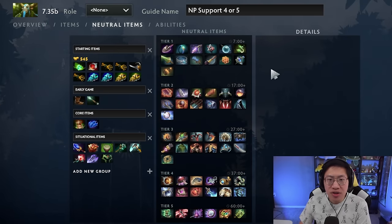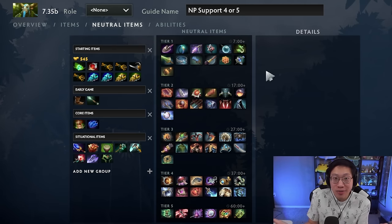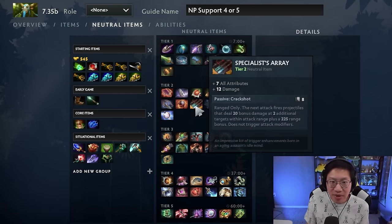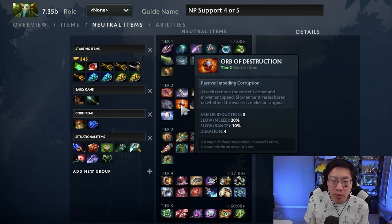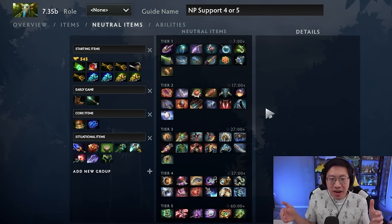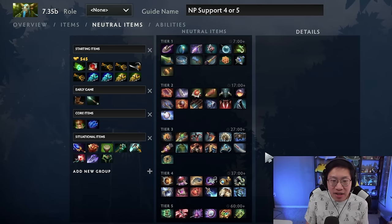For early neutral items, you usually don't have trouble with sustain because you can go back to the fountain more easily than other heroes thanks to Teleportation, and Sprout prevents jungle camps from getting to you, so you don't take damage while farming. Damage stat items, Duelist Glove, or Spark of Courage are all good — I like Spark of Courage the most. Tier two can usually be a damage item like Specialist Array or Orb of Destruction for a teammate who does a lot of physical damage. If you need more survivability for utility builds, that's fine too.